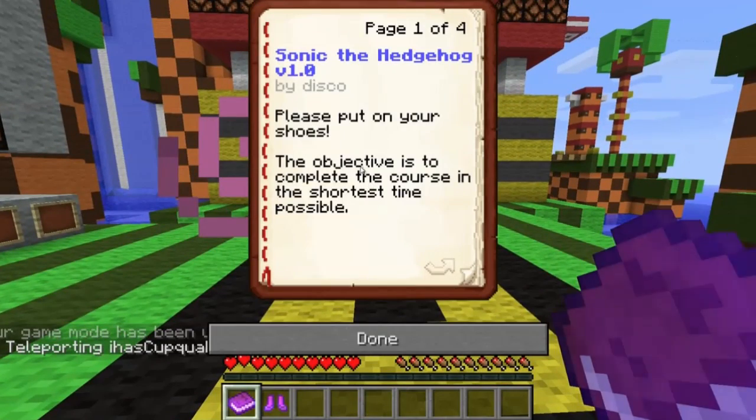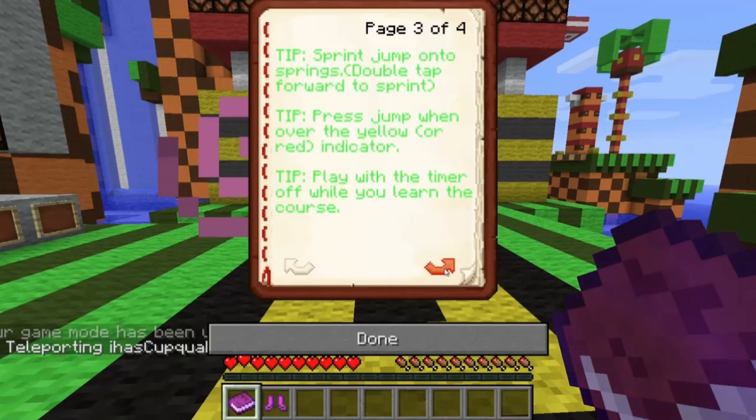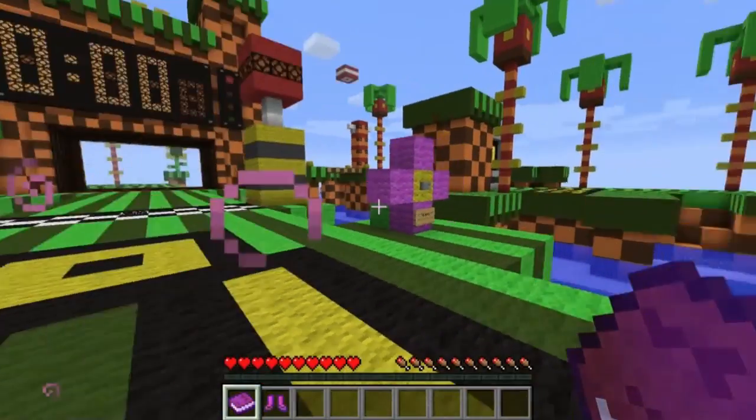The objective is to complete the course in the shortest time possible. The beacon will guide you to each checkpoint, which must be done in order. Try and find the fastest route. Press the tutorial button for spring jump practice. Double tap forward to sprint, press jump when over the yellow or red indicator. Play with the timer off while you learn the course. Recommended settings — and have fun!